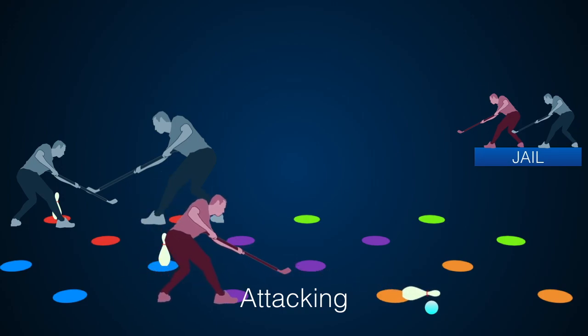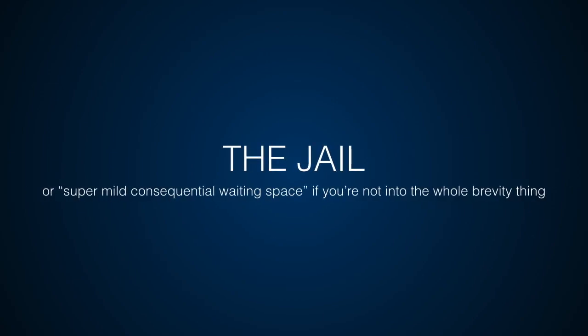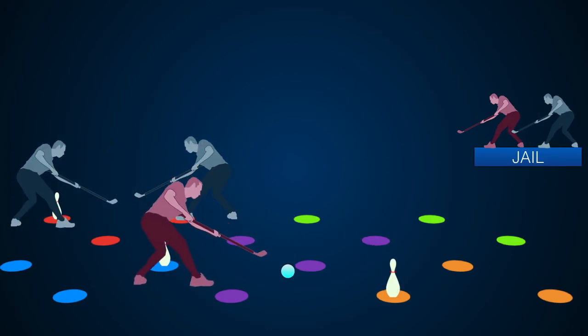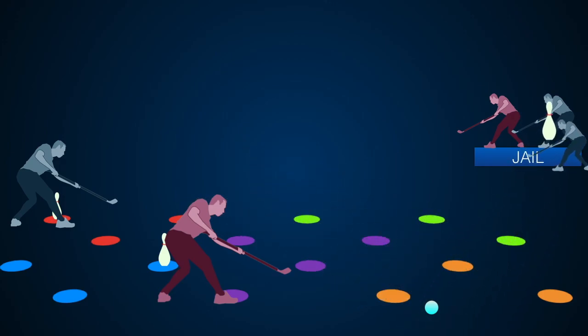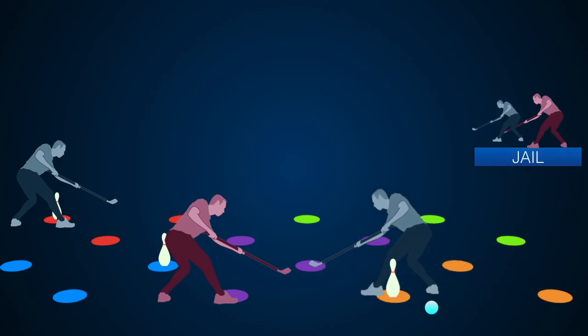As soon as your pen gets knocked down you're out and must go to jail. Here's how the jail works: when your pen gets knocked over you're going to pick it up, take it to the first person in line, hand it to them, and then go to the back of the line. You can re-enter the game when you're at the front of the line and somebody hands you their pen.